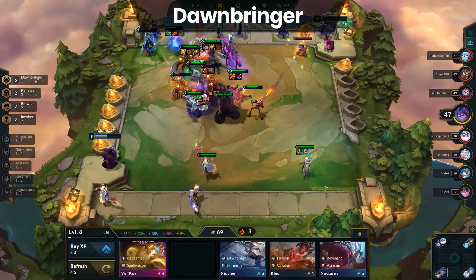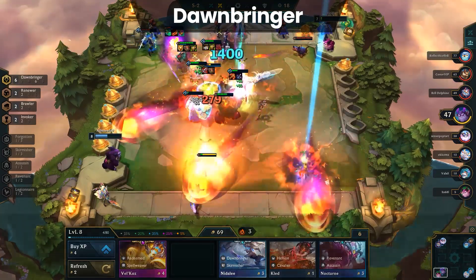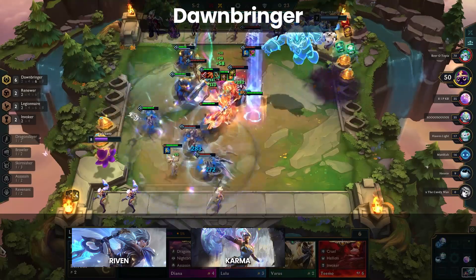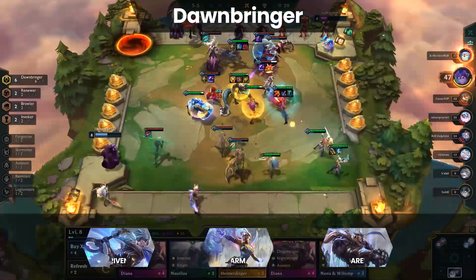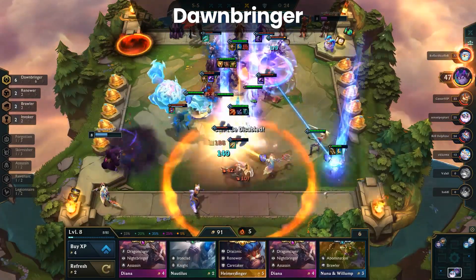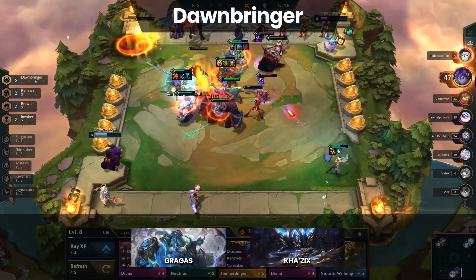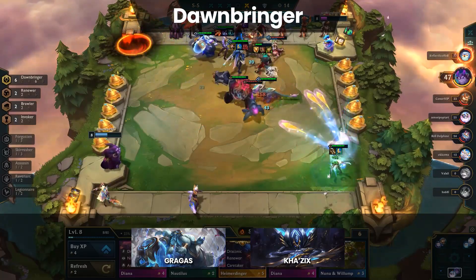Next is another flexible trait built around survivability, Dawn Bringer. Dawn Bringer is a bit less flexible in terms of the amount of useful champions but it has one of the best four cost carries in the meta, Karma. Driven is also doing well as a carry though not nearly as well as she was in the last patch. And of course there's Garen, a staple late game champion for any AP comp. Dawn Bringer is all about survivability as the healing effect of the trait is relevant the entire game. It's especially useful in the early game with Gragas and Kha'Zix being a formidable pair. Overall Dawn Bringer has a lot of value throughout each stage of the game making it a versatile trait.